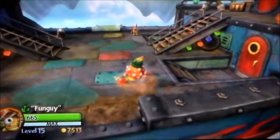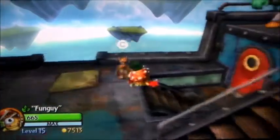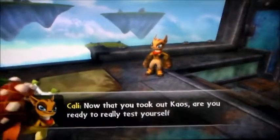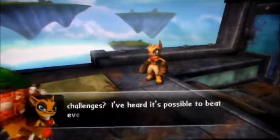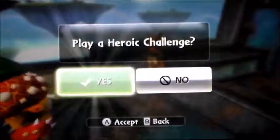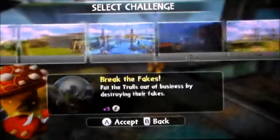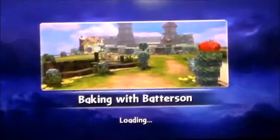Soul Gem found in Skylanders Giants. To know more about Skylanders Giants levels, check out my Energy Dynamo 9000 Skylanders Giants walkthrough. Ready to really test yourself with these challenges? I've heard it's possible to beat every single one with every Skylander, but I've never seen it done. Let's look for — Baking with Batterson: Bring fruit to Batterson for a sweet reward.